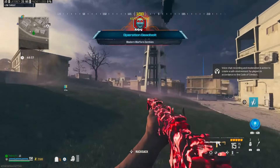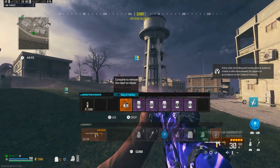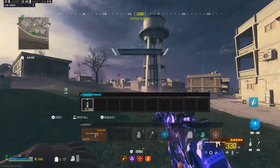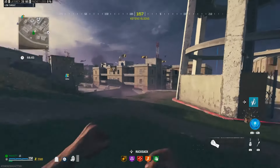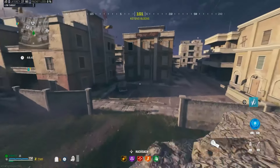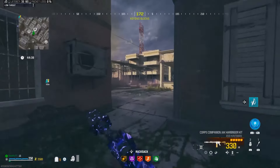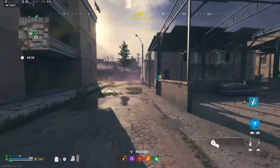Hello guys, welcome back to the channel. Today we are going to be using the M4 with the Jack Harbinger kit equipped. This aftermarket part changes the M4 ammo to 50 cal, so I'm hoping this thing is a beast. I've brought in mag-up holding today, as when you put the aftermarket part on this gun you only get a 15-round mag. We're going to test out this M4 in Tier 3 and do some bounties to see if it can really take down the bosses with ease.